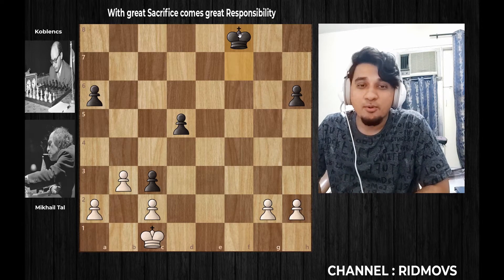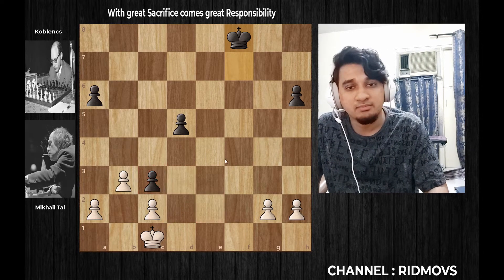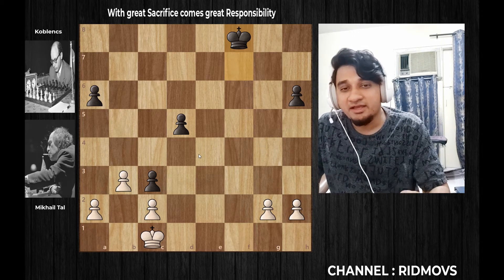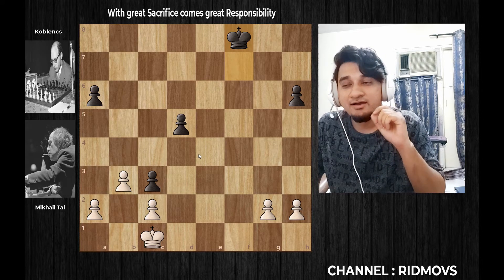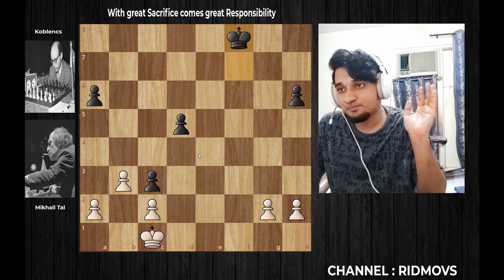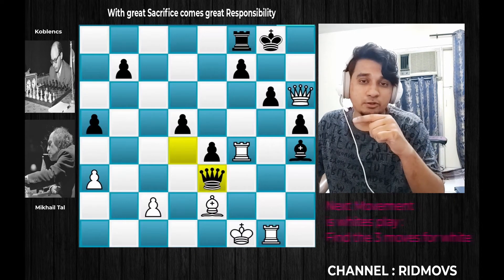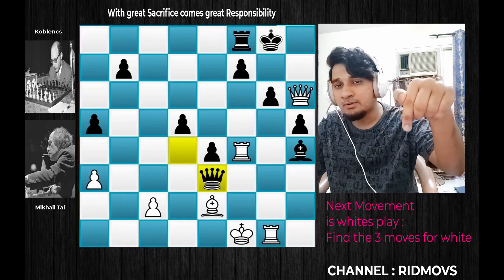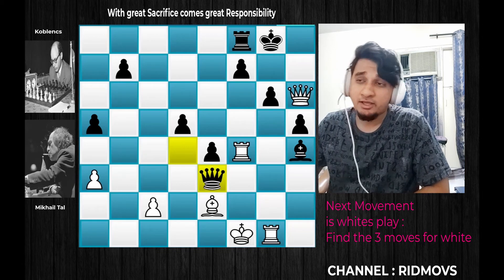Moreover, you can find two passed pawns. If you want to find the king of Mikhail, you will be the king and you will find the king of Mikhail. Definitely Mikhail has a completely winning position.